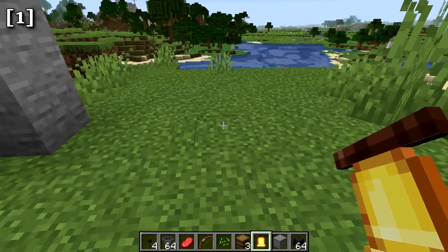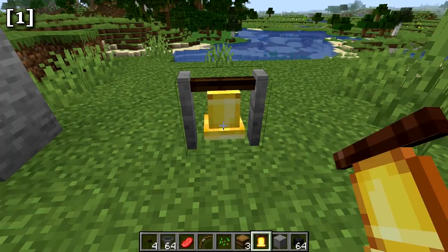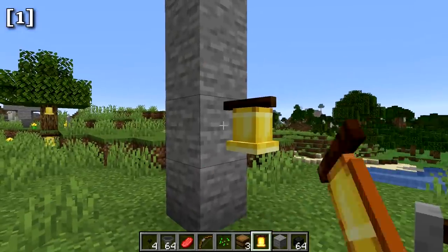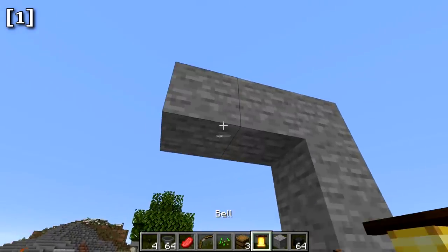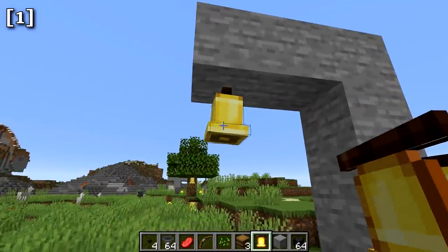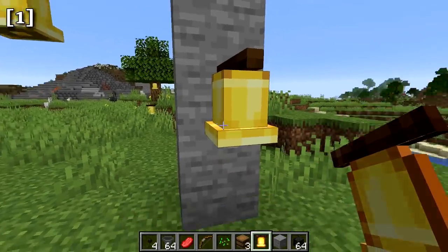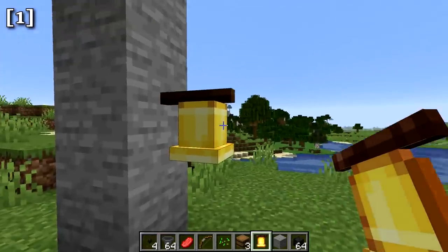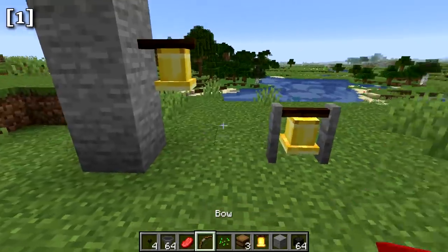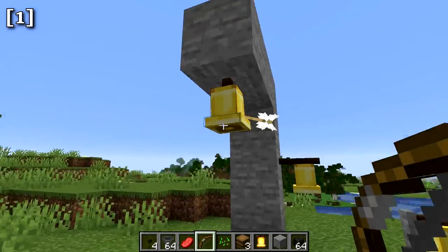Next we have the bell. The bell is an item you right-click to ring. You can place it on the ground, on the side of blocks, or underneath blocks. Depending on which side you click, it may or may not ring based on which direction the clapper swings. You can also shoot it with a bow to make it ring.